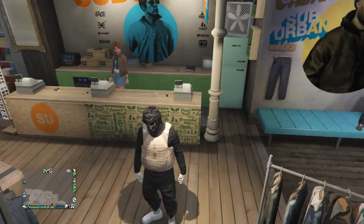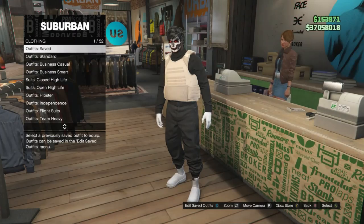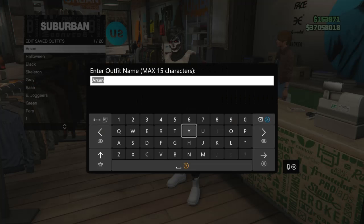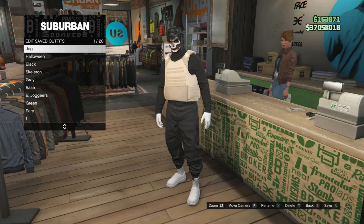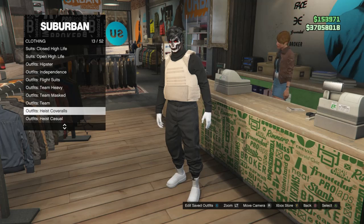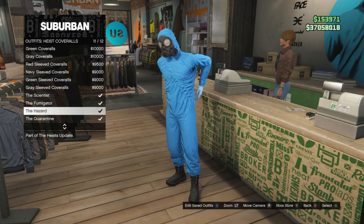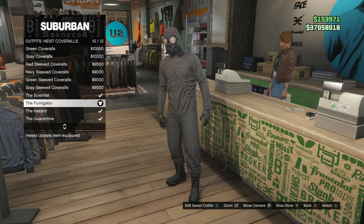After your outfit looks like this, go up to the front counter inside the clothing store and save this outfit on slot 1 or slot 20. After you save the outfit, back into your edit saved outfits and scroll down through the clothing until you find heist coveralls which is on slot 13. Click on heist coveralls and scroll down from slot 9 through slot 12 and select one of these outfits with the toxic mask.